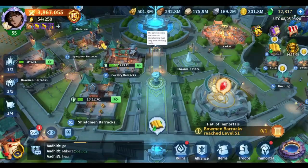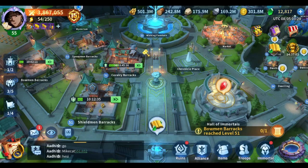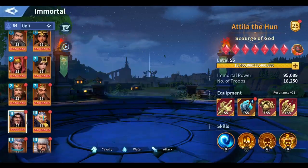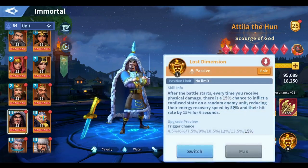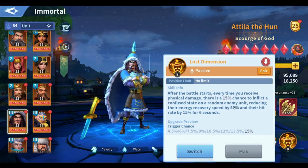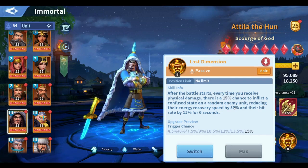Hello everyone and welcome to a new IK video, this is Ken from 49. In this video we're gonna talk about one of the new skills called Lost Dimension. The skill description says: after the battle starts, every time you receive physical damage there is a 15% chance to inflict confused state on a random enemy unit, reducing their energy recovery speed by 50% and their hit rate by 15% for six seconds.